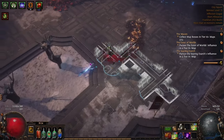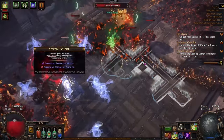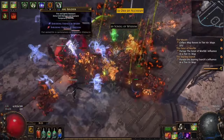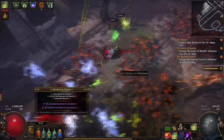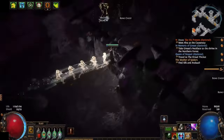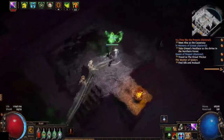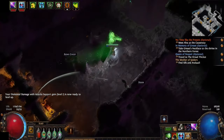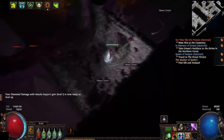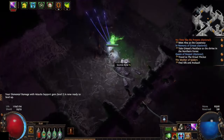Path of Exile uses 3 main attributes which are Strength, Dexterity and Intelligence. Overall there are 7 playable main classes, that each has 3 more subclasses known as Ascendancies. Ascendancies are more general specializations of what kind of character you want to be. For example, the Deadeye specializes in manipulating projectiles, meaning he can use any projectile — not just those from a bow, but tons of other spells that fire projectiles as well.